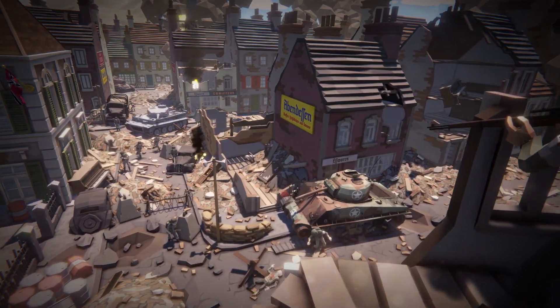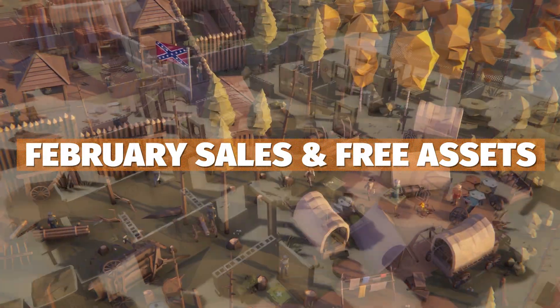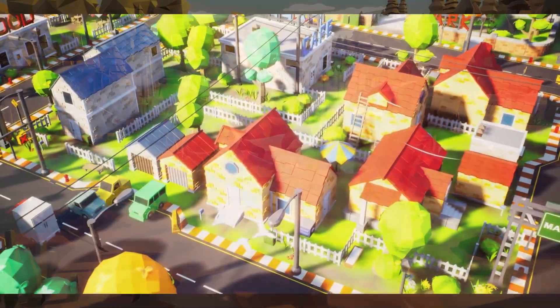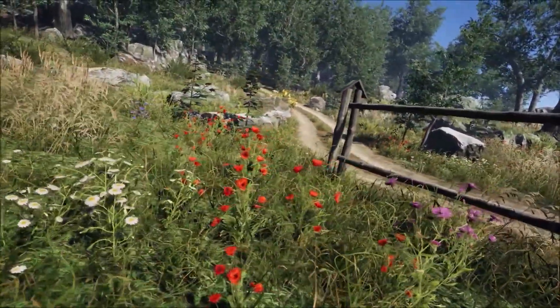Hey guys, it's Matt. Welcome to SpeedTutor. So today I'm going to give you a roundup for February for all the best sales and game dev savings across Unity, Unreal Engine and all other game engines. Loads of free assets, and all of these bundles collectively are usually less than $20 each and they all have a collective value of over $15,000.